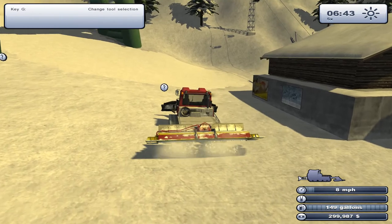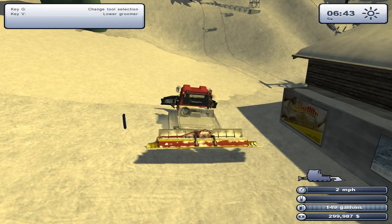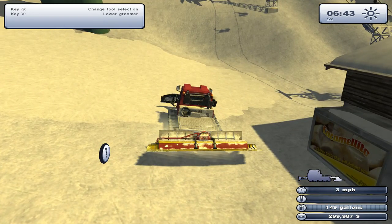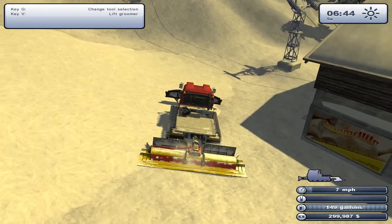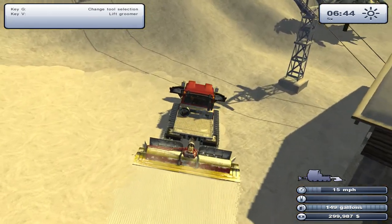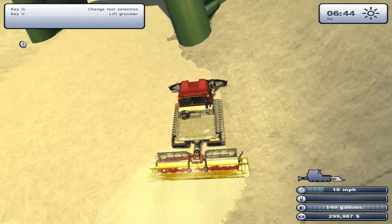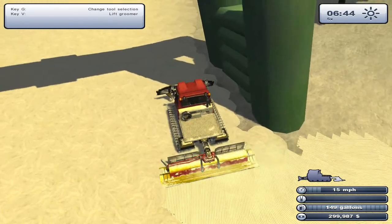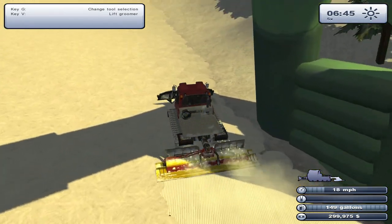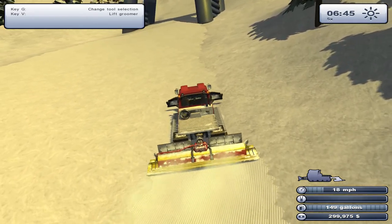So this is our field here, obviously, so I guess this is what we're going to be grooming. I want to change my tool selection to this one, and I hit V to lower the groomer. I don't know how I'm going to tell if it's done... Oh! Isn't that lovely? It just kind of makes these nice lines. I can sure groom. This is just like Farming Simulator. Does it have cruise control? It does. Fantastic.